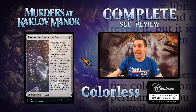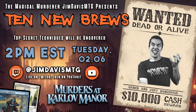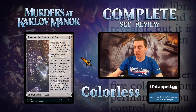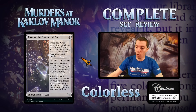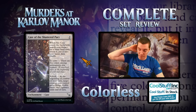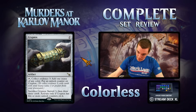First up is Case of the Shattered Pact. This is a colorless case — our only colorless case in Murders at Karlov Manor. It's an enchantment: ETB, search for a basic land. To solve it, you have to have five colors among permanents you control, which is pretty difficult in limited. If you've solved it, at the beginning of combat on your turn, target creature you control gains flying, double strike, and vigilance until end of turn. For the most part this is just a mana fixer in limited — solving it is really difficult, and if you are solving it, the effect isn't that impactful anyway. Reasonable limited card; constructed, probably not.